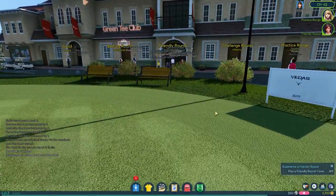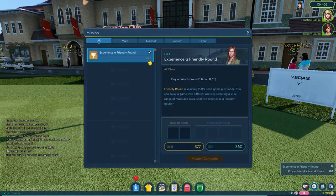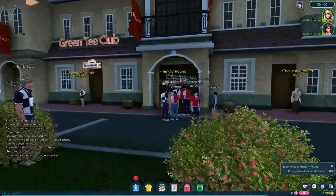We're gonna try to go over here — it wants us to do a friendly round. In the bottom right-hand corner we have some challenges. It says we need to experience a friendly round. It's Winning Putt's basic gameplay mode — you can enjoy a game with different users by selecting a wide range of maps and rules. Shall we experience one? Yeah, absolutely, let's do it. We need to go talk to this lady over here whose name is Barbara.